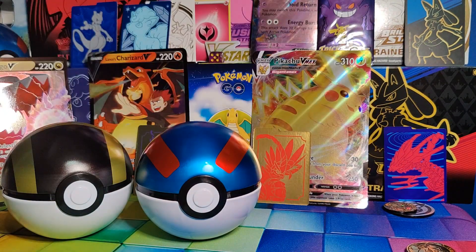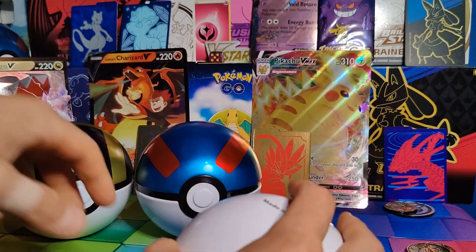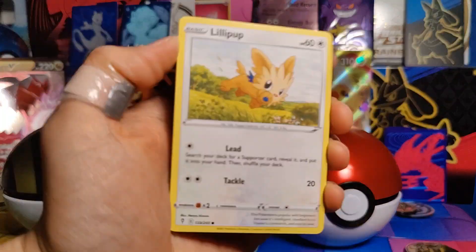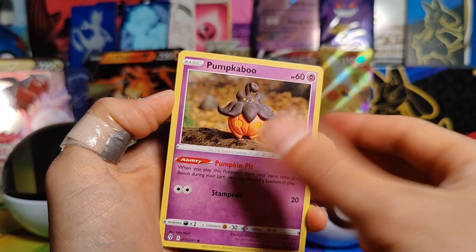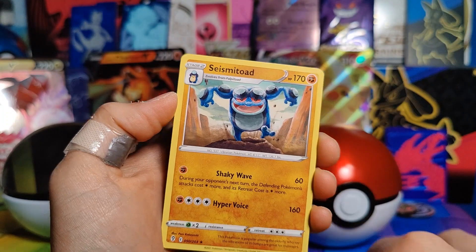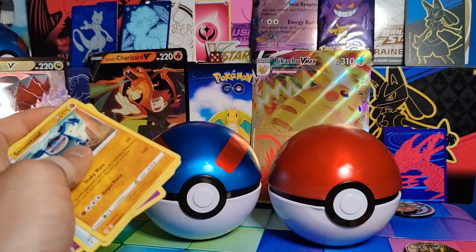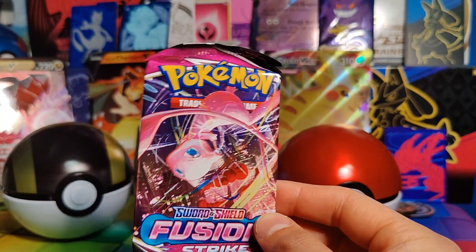Last ball here — an actual real OG Pokéball. Alright, Evolving Skies, Fusion Strike, and Chilling Rain. Okay, Evolving Skies: Lillipup, Emolga, Tentacool, Pumpkaboo, Bagon, a Reverse Holo Rescue Carrier, and a Rare Seismitoad. Only able to pull Rares out of Evolving Skies. Energy, Boost Shake, Ribombee, and Avalugg. Kind of a bummer, but maybe we'll still get something big out of Chilling Rain, and we do have a Fusion Strike — so fingers crossed.